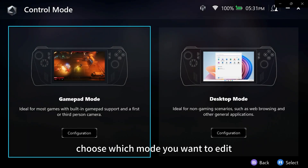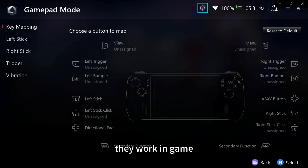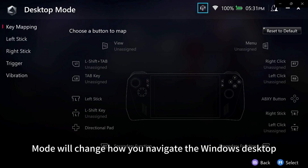Choose which mode you want to edit. Remapping buttons in GamePad mode will change how they work in game, while remapping buttons in Desktop mode will change how you navigate the Windows desktop.